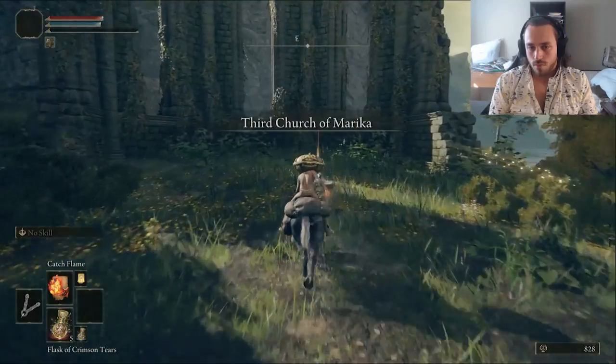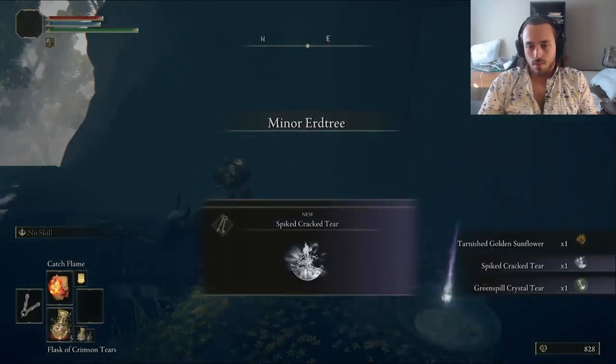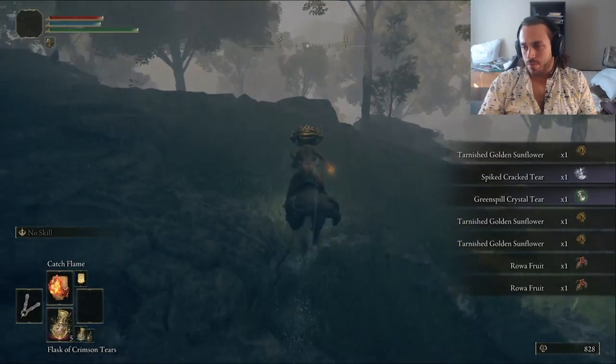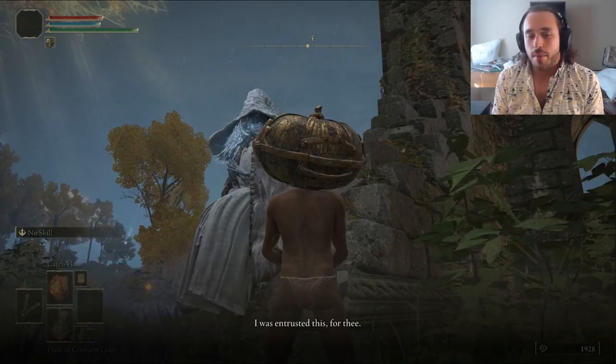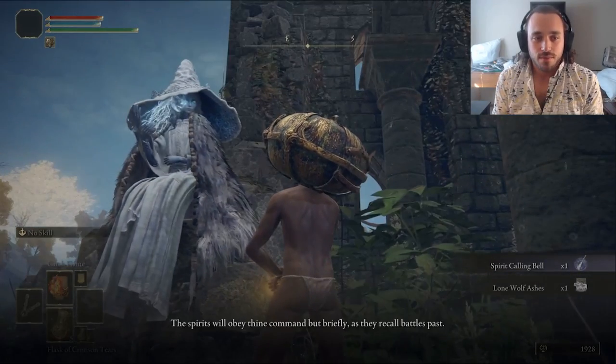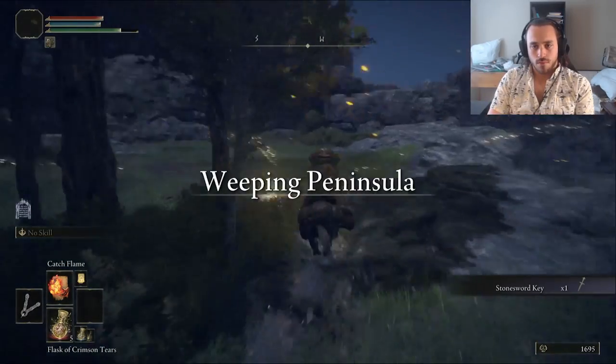Obviously, we want to go to the Third Church for the Physic Flask, then grab a better Physic Tear from under the Minor Erdtree. Stamina and charged attack boost specifically. Honestly though, we're going to be more of a caster — neither of those tears are useful. Sally comes and gives us some meaty dogs, but the dog I want is a lot more dead. At least we can use the bell later.